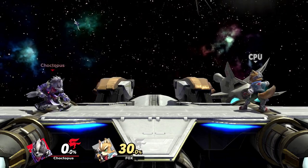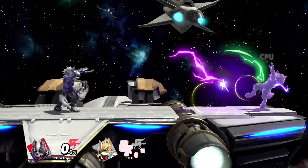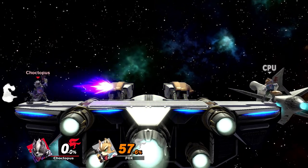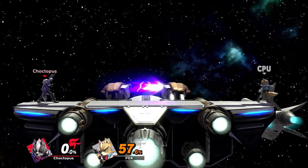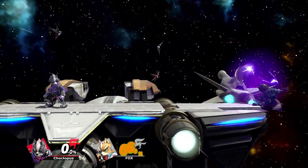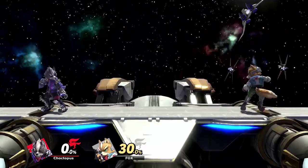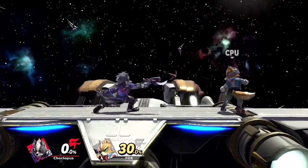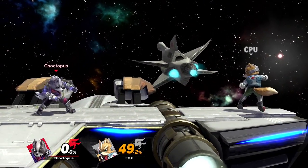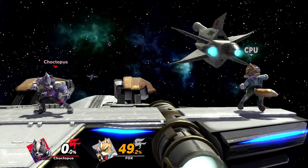Wolf's blaster is his neutral B, and out of all the spaceys, Wolf definitely has the best one. It's a great zoning tool — travels pretty far and does good damage for a projectile. You can use it to build damage from afar, but it does have a lot of end lag, so use it when your opponent's grounded. If they're jumping and you use your blaster, they can jump over and easily punish you. So don't just run around blindly spamming his blaster.